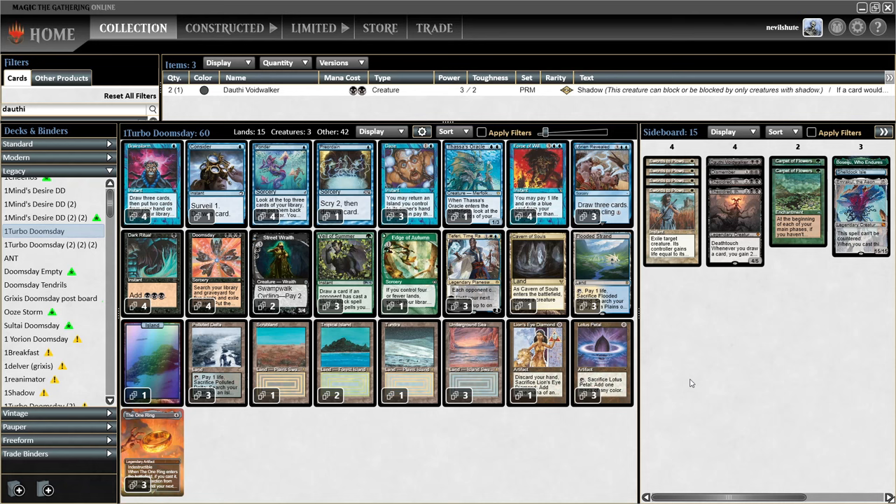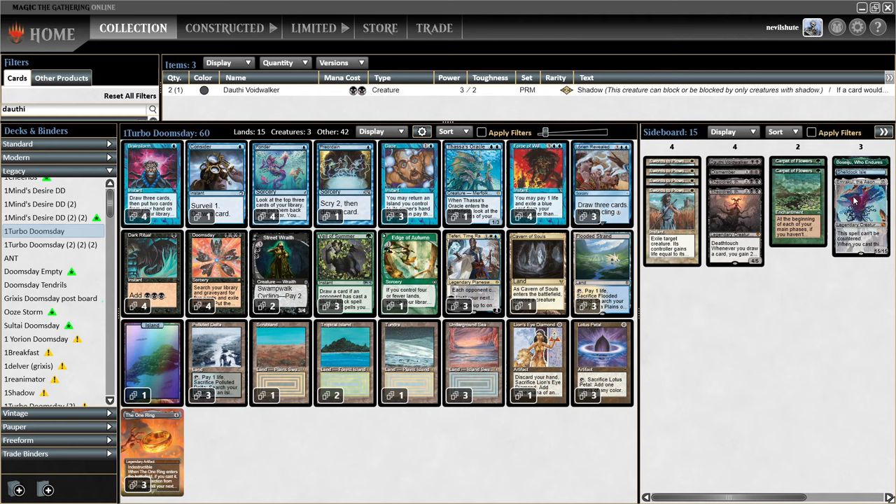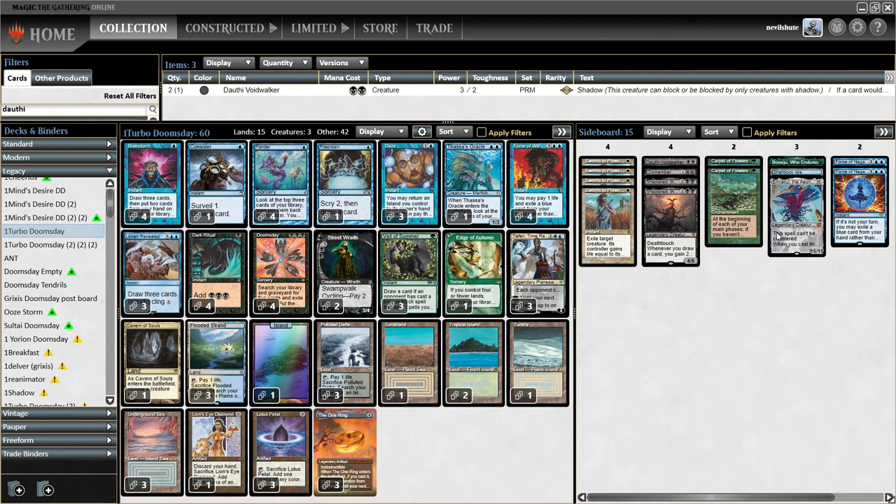Hello everyone, Martin here, back with some more Legacy. Making a video today playing the four-colored Doomsday list, tinkering a little bit with the sideboard. I'm not sure about the deck - the Preordain here is something I'm considering switching around. I decided to include Emrakul and Shelldock Isle because I've been running into more four and five color control decks, and I think Emrakul is a good option to have.